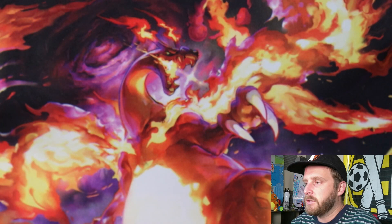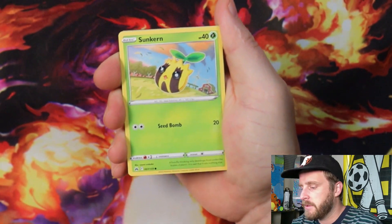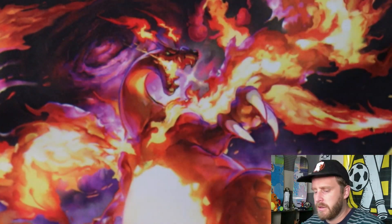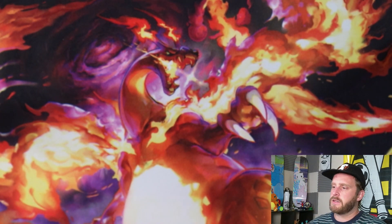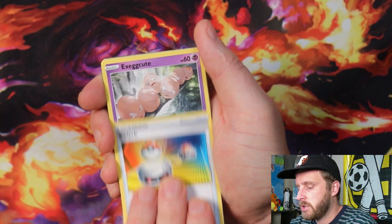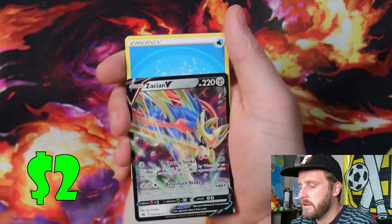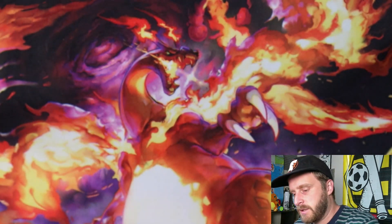Had Charizard V, had Miltank — let's see if we can get more. We got Kricketot, Chatot, Mr. Mime, Sunkern, Bidoof, and Shaymin. These cards are a little sticky. What are y'all's Thanksgiving plans — what are you guys making for your families? We got Charmeleon, Starly, Switch, Exeggcute, Love Disc, Solrock. I'll take a V card. That was the second tin — a little bit better than the first one.